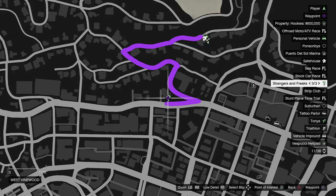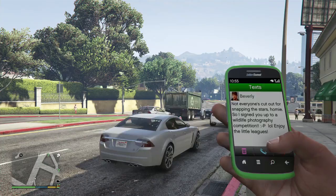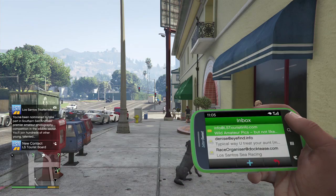Then you'll need to complete the first Paparazzi Strangers and Freaks mission with Franklin, found in West Vinewood here. Once completed you'll receive a text from Beverly saying he's entered you into a wildlife photography competition. Shortly after, an email will arrive from the Los Santos Tourist Board giving you the info you need.